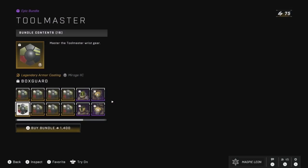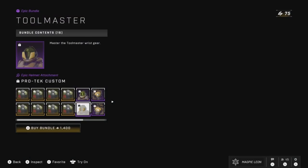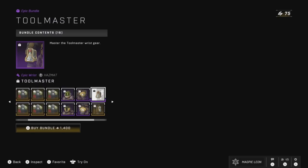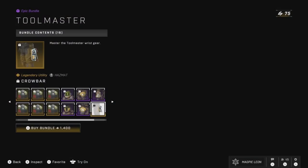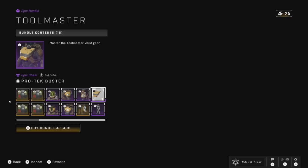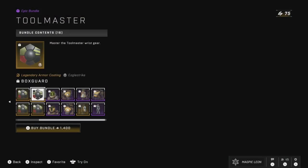Next up is Toolmaster, which gives you the Box Guard armour coating for every core. I kind of like how this one looks, and I know it's probably not the most popular since there's a lot of conflicting colours and patterns. You also get the Borough Lens Helmet for Hazmat, the Pro-Tech Custom Attachment for that helmet, the Crash Guard Shoulder Pads which are my favourite shoulders on Hazmat, the Toolmaster Wrist Attachment, the Crowbar Utility Piece, the Fireproof Stance, and the Pro-Tech Buster Chest Piece. This is very on-brand with the event, and I do think Toolmaster is one of the best sets for Hazmat, although this one is probably going to be another skip for me.